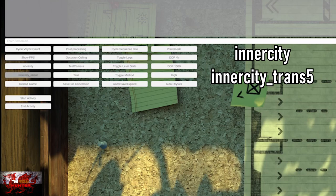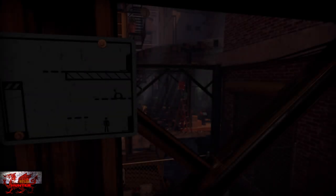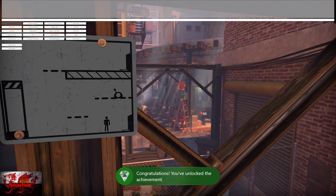Next is going to be Inner City, and then Inner City underscore Trans 5. So, Inner City and then Inner City underscore Trans 5. I put the writing on screen as well just in case. That is what you're going to choose, and then Reload Your Game once again. That's going to pop up, and unbelievably, this was a rare achievement — I don't think it's going to be rare for much longer, in all fairness.